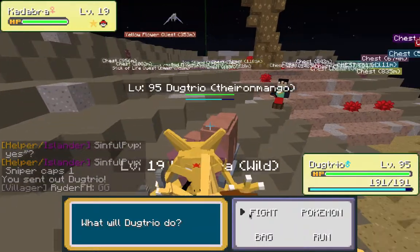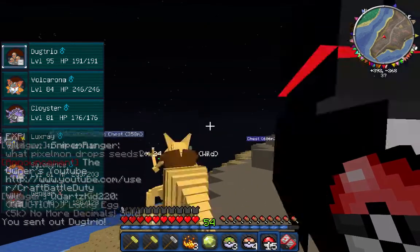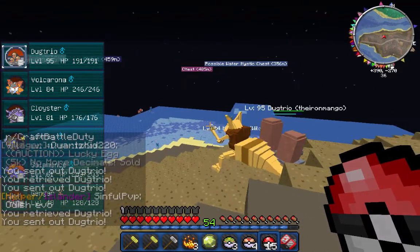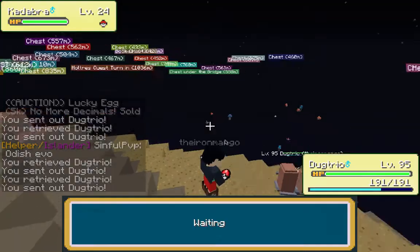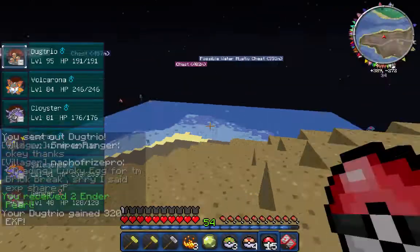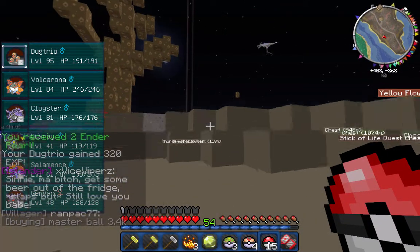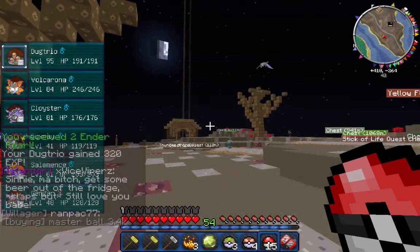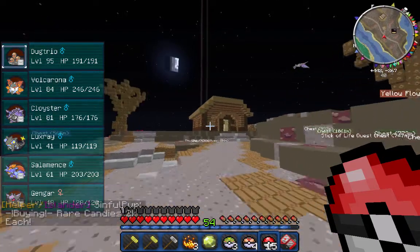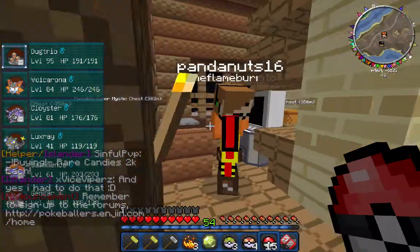I have 31,000 in-game dollars right now. I am looking for a Shadow Ball TM — if you have one, let me know so I can put it on my Alakazam. I'll give you 30,000 dollars for a Shadow Ball TM. I know money is kind of worthless since everything's going to reset, but maybe you can buy another TM you want. I might also need a Flamethrower TM for my Volcarona.